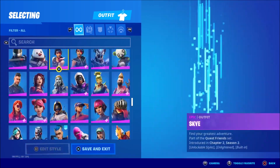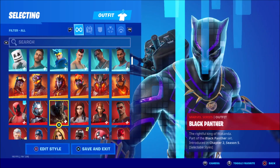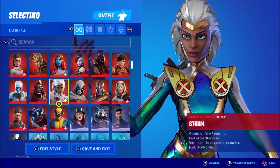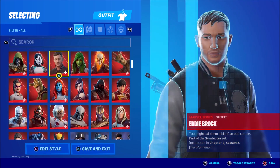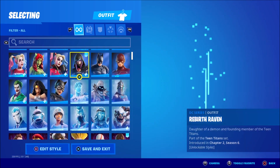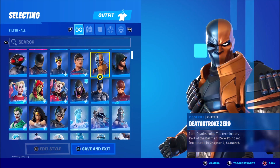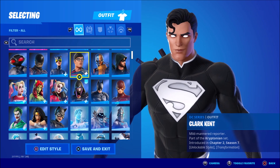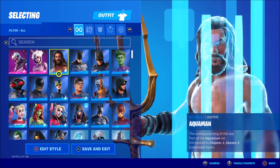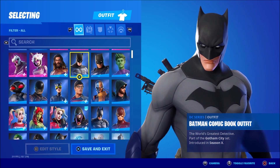As you guys know, there are a bunch of superheroes in Fortnite Battle Royale. If we take a look at my locker, I have some of them — like Deadpool. There are a ton of superhero skins currently, and a ton of you have been waiting for the Spider-Man skin. We've got Superman, Batman, the Flash — and now let's explain how you can get Spider-Man for free.